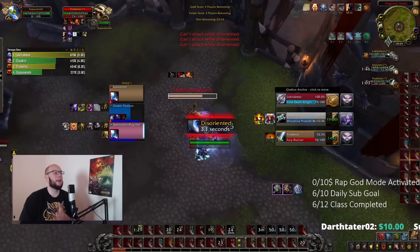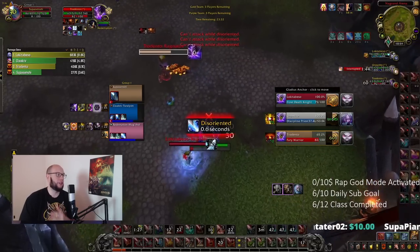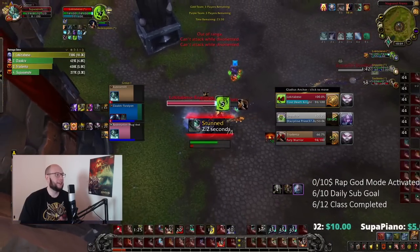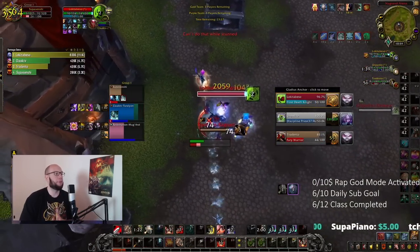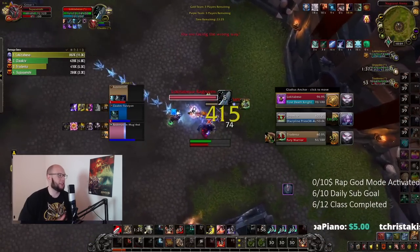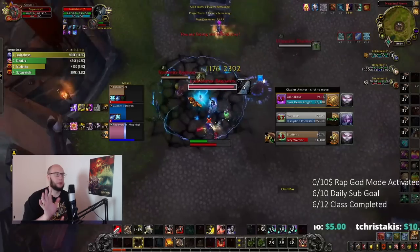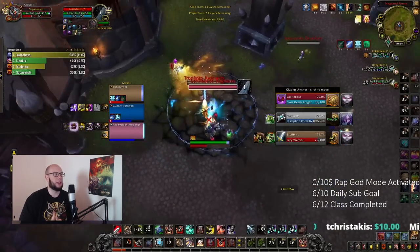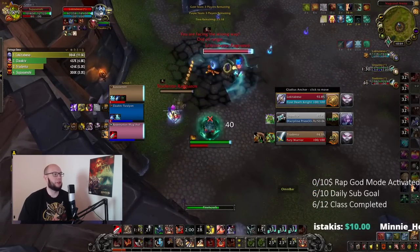The Death Knight likely still has Icebound Fortitude to reduce damage or escape a Storm Bolt, so we're getting ready for the attack. We get gripped - and this is the Blinding Sleet of the Death Knight. When you're caught in this disorient, snowballs start flying around - you're about to get wrecked. At this moment you want to disarm the Warrior, prevent them from stacking up mortal wounds so your healer can heal through the Frost Death Knight burst. Our partner managed to sneak in a Hex on the priest, then we can stun the Warrior out of the disarm, keeping mortal wound stacks low so the healer can survive the burst.